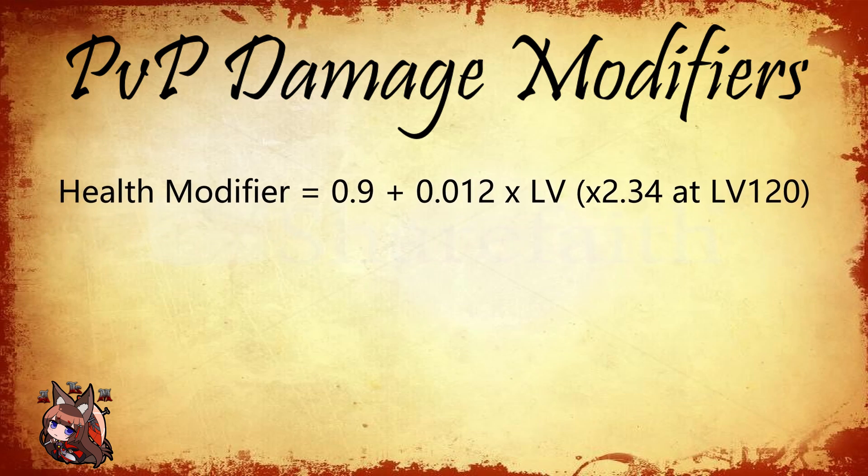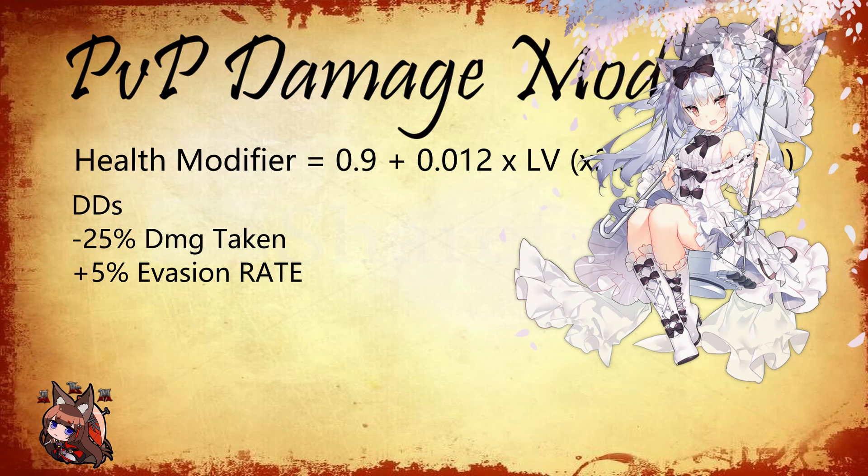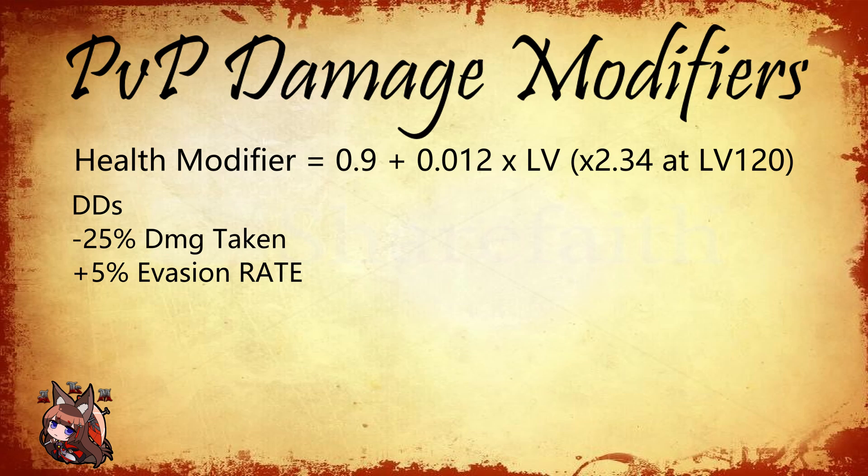Each class has specific differences in their modifiers. Destroyers have 25% less damage taken — a significant damage reduction. That's one of the reasons why Yukakaze seems very tanky and why destroyers have a lot of relevance in survivability fleets. They also have an increase of 5% in the evasion rate — not the evasion stat, but the evasion rate, so that's the better one. So destroyers basically get over 2x health, 25% less damage taken, and 5% more chance to dodge. They are a lot more beefy in PvP than in PvE.